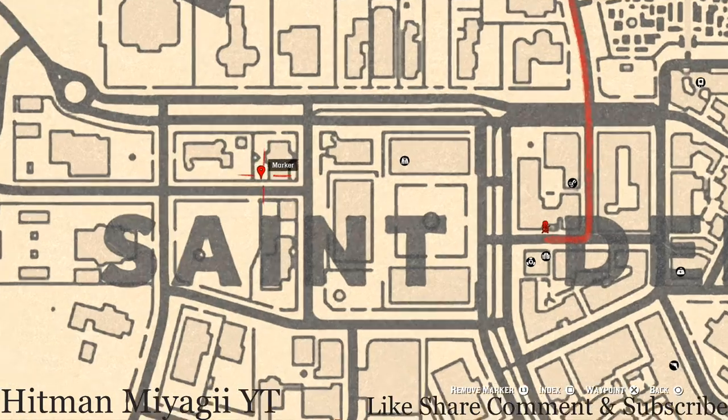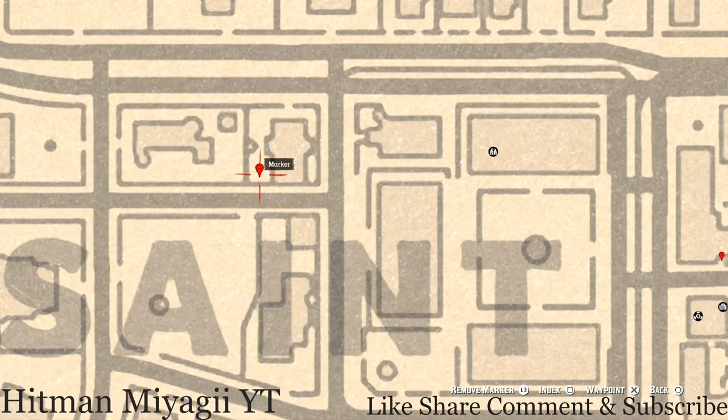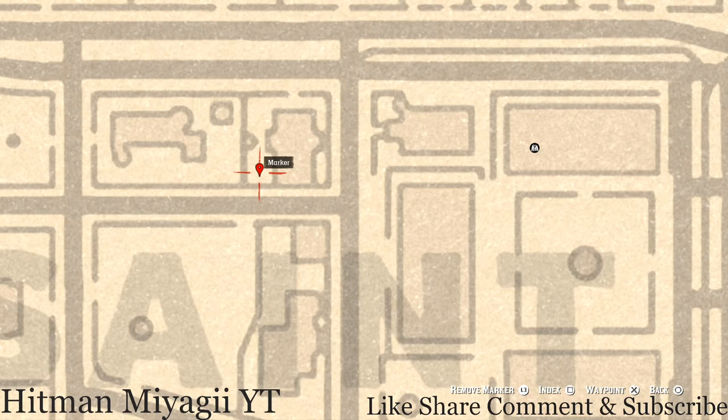At our next marker above the I of Saint, there's a white table and on that table there's a chess board. On that chess board you guys will get an Eight of Swords tarot card.